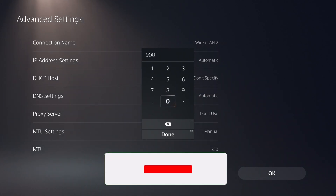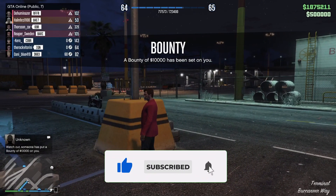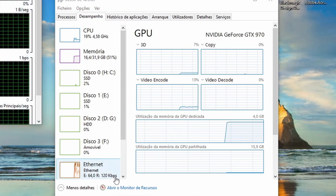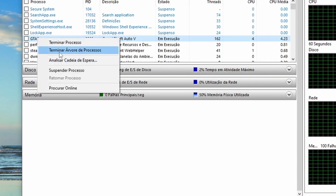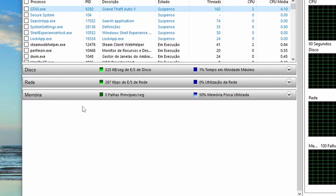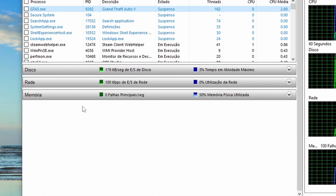Now for the PC tutorial — I currently have seven players in this lobby. Do Alt+Tab, open the Task Manager, go to Performance, and open up the Resource Monitor at the bottom. Find the GTA 5 process, right-click and select Suspend.